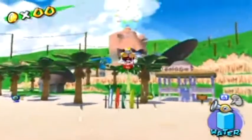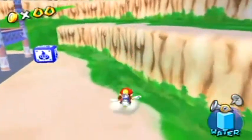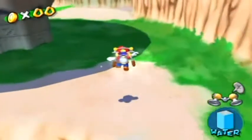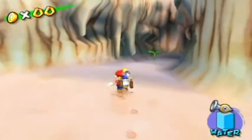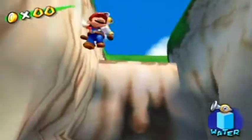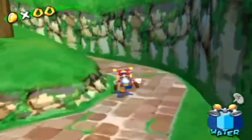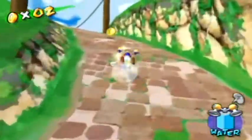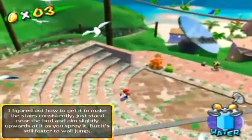What you want to do is go up to the top and enter that tower over there. Just follow the path I'm taking here. You can do this a couple of ways - there's a doom bud over here, you can either spray it to make stairs come out, or you can just wall jump there, which is a lot faster and in my opinion a lot easier, because for some reason keeping a steady spray on that doom bud is hard.